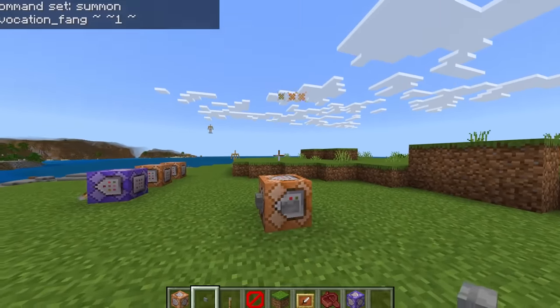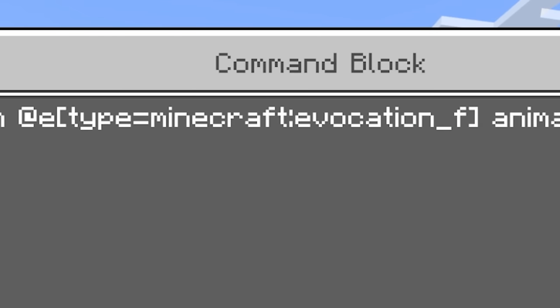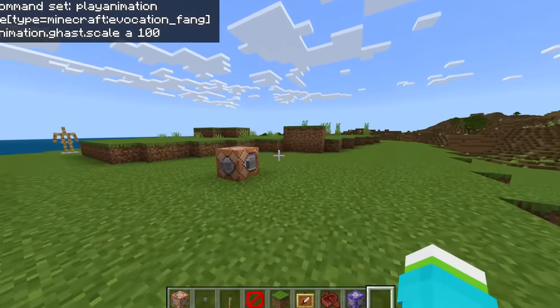Let's put the button on this side so we can see it. But what if we change this to make that guy really big? This is going to look like the Sarlacc pit from Star Wars. Here we go. The command works — it's just you can't change that one. That's so sad.